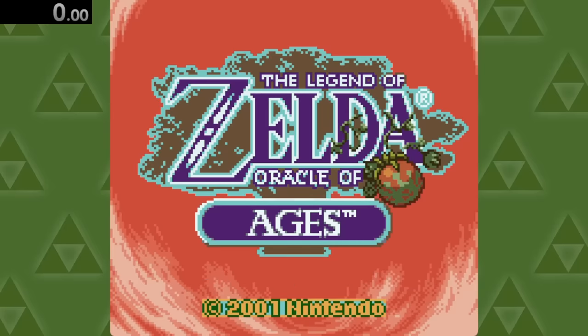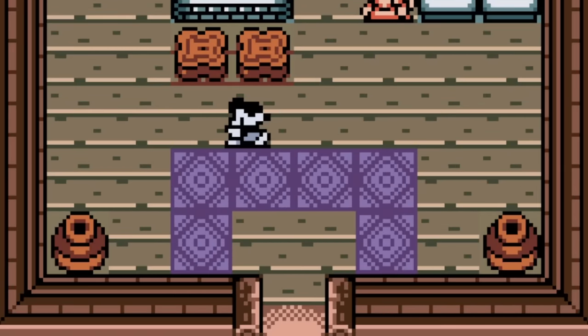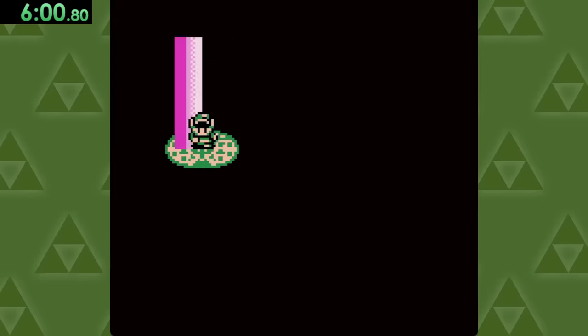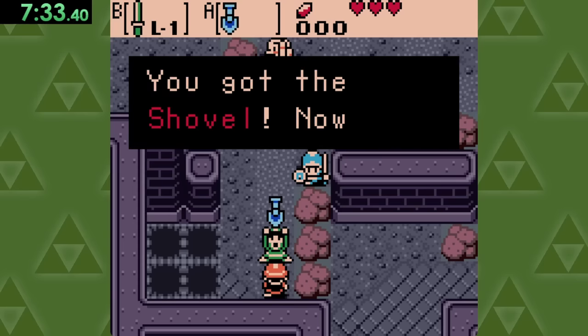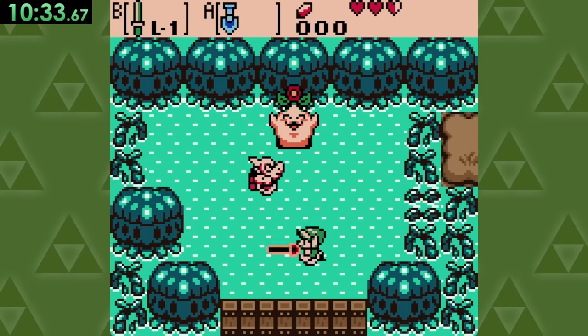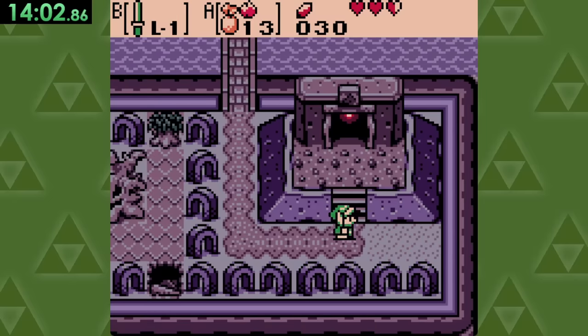Now onto Oracle of Ages, where after some intro cutscenes, looks like these might be the same extra strong pots like the ones from Link's Awakening. But that's okay, let's travel back in time to pick up the legendary Ancient Shovel, which is unfortunately not able to break pots. So after saving a baby tree, we'll go back to the present and head to the first dungeon of the game.